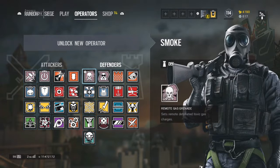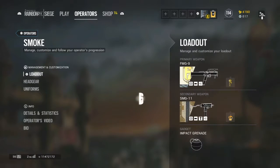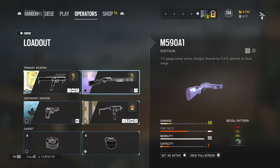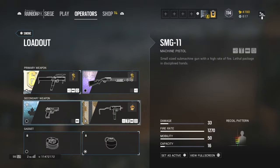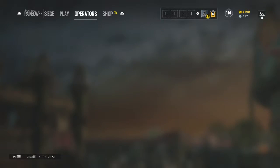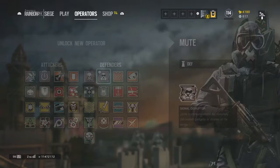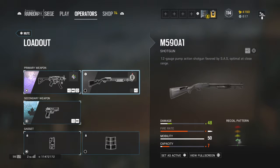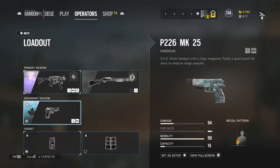Last but not least — Smoke. I use the FMG9 with a reflex, a flash hider, and a laser. The shotgun I just use a laser. The pistol gets a muzzle brake. I use a holographic, a flash hider, a laser, and a grip with the SMG.